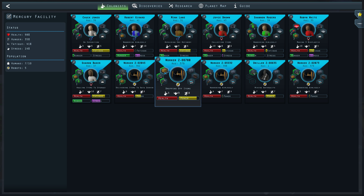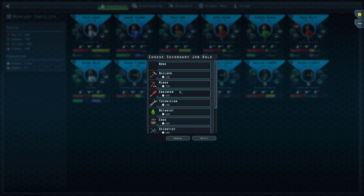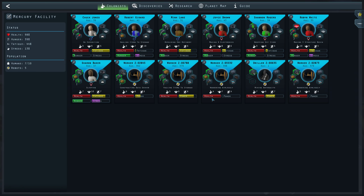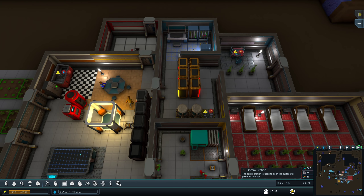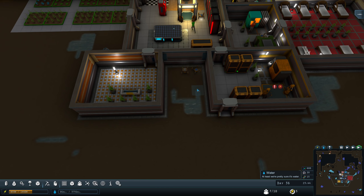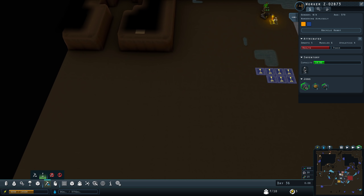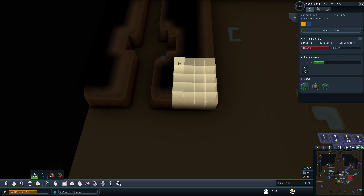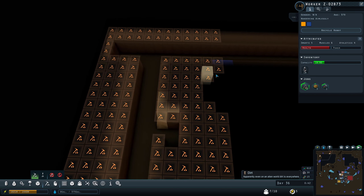Worker bots — we have some broken down stuff. Min, you should be repairing your own comm station — why aren't you? These little bots don't even have work to do, so we'll queue them up and give them an obnoxious amount of work.